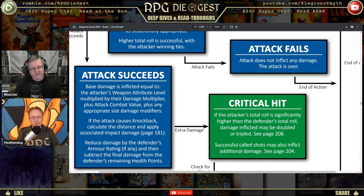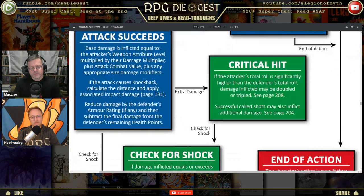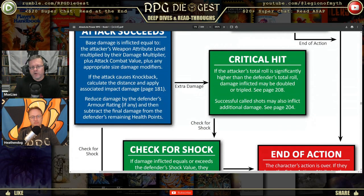Plus the attack combat value, plus any appropriate size damage modifiers — we talked about that in the first stream. If the attacker's total roll is significantly higher than the defender's total roll, damage inflicted may be doubled or tripled — see page 28. 'Significantly higher' is a little too vague for die rolls; they should be more specific.